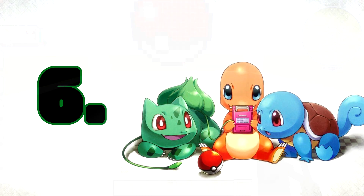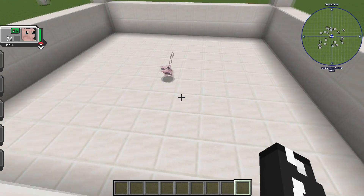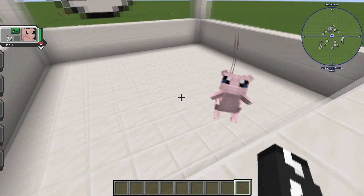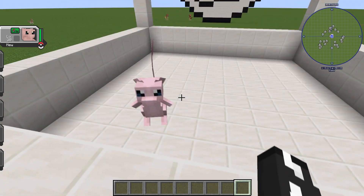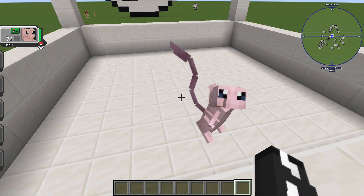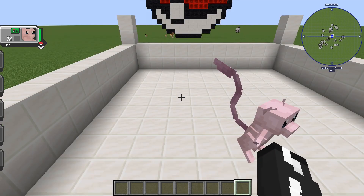At number six we have Mew — really cute Pokémon. The design just looks like a Mew, but he's so cute the way he floats. Look at him. How can you not like this little guy? You can find these pretty much in forests and you don't have to do anything special. So keep a look out — if you're playing Kabumon, you never know where you're going to find a Mew.